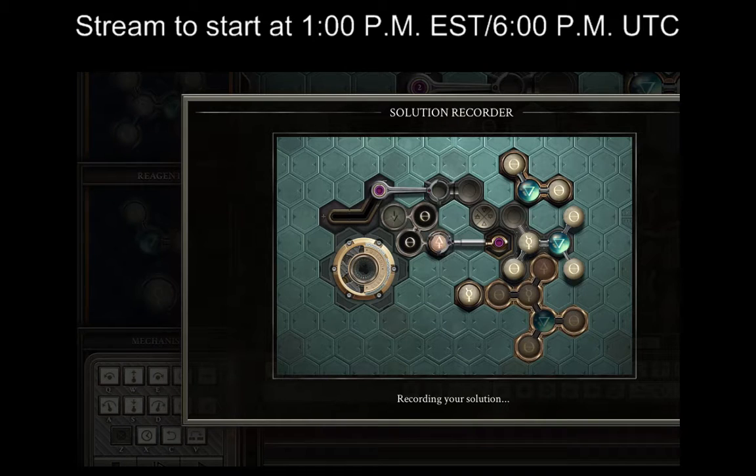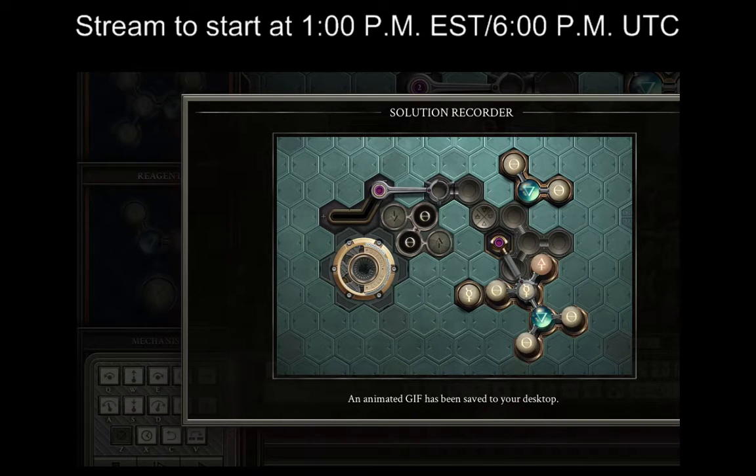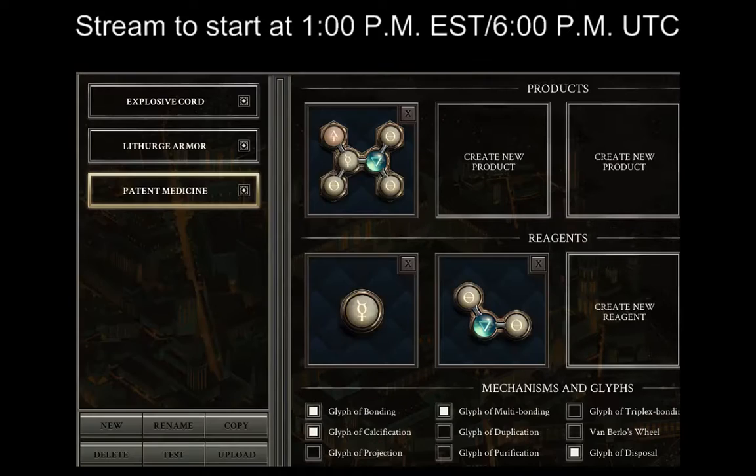I will record a gif — oh no, I pronounced the word 'gif' so people are going to have opinions. The smoke animation from the glyph of disposal is kind of creepy — it looks like teeth in there. So that is a puzzle.